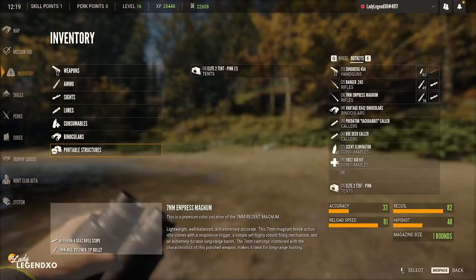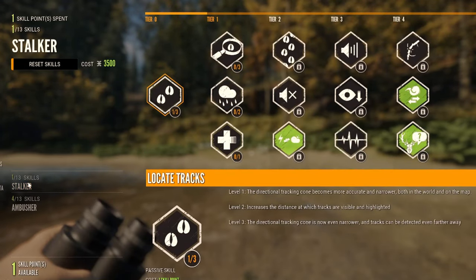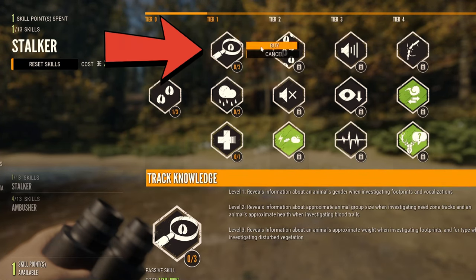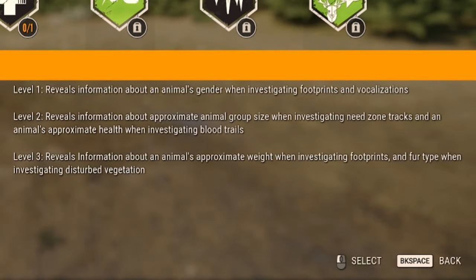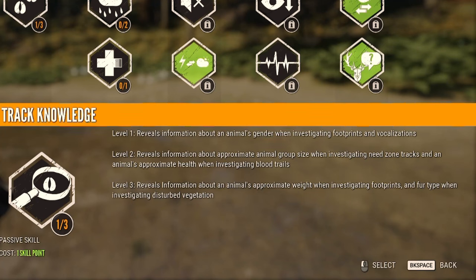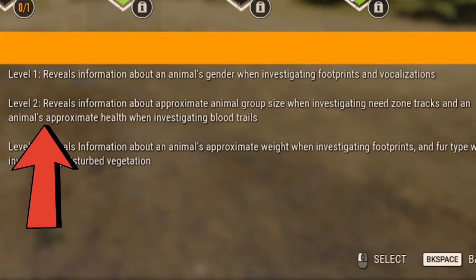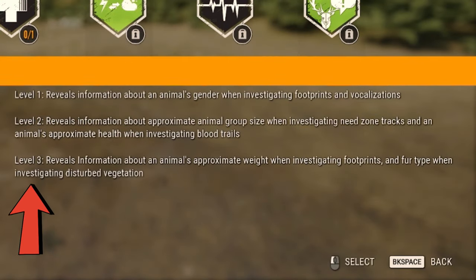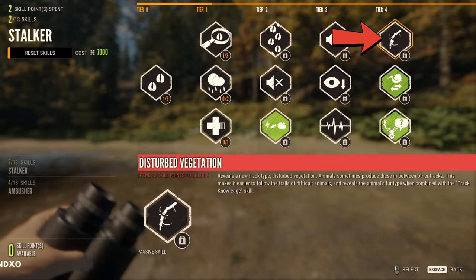We are now at level 16 and we have a skill point. We're going into stalker skills — putting one point into track knowledge. Level one reveals info about an animal's gender when investigating footprints and vocalizations. The next two points will also go into track knowledge: level two reveals approximate group size when investigating need zone tracks, and an animal's approximate health when investigating blood trails.